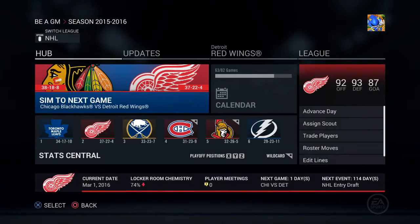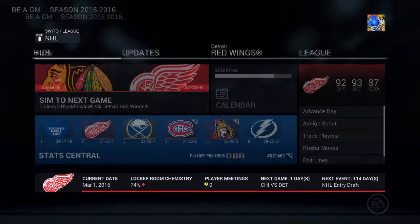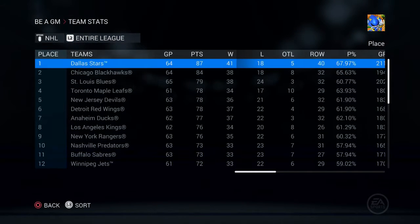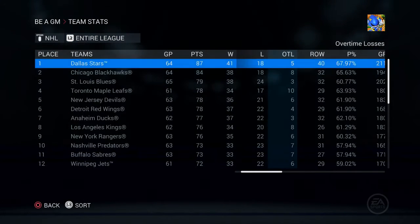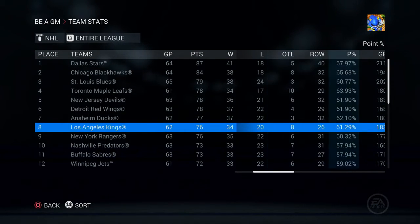Hey guys, Kyle here, welcome back to NHL 16 Be a GM mode with the Detroit Red Wings. We got up to the trade deadline and we're doing alright — we are second in the Atlantic and currently sixth in the league, behind Dallas, Chicago, St. Louis, Toronto, and New Jersey.